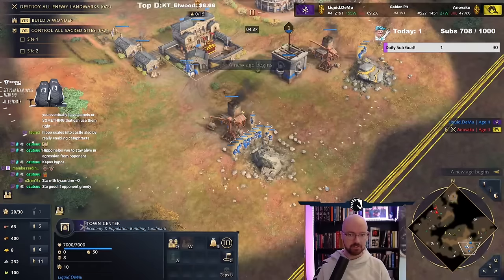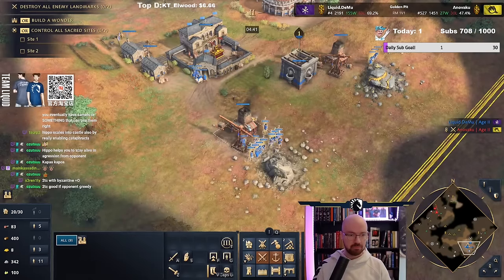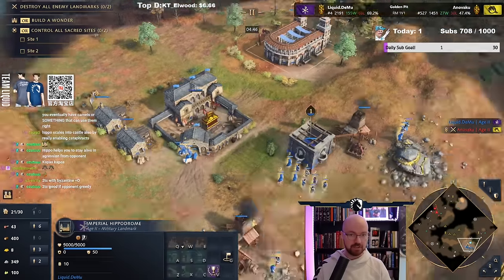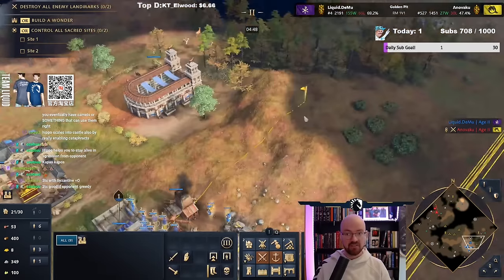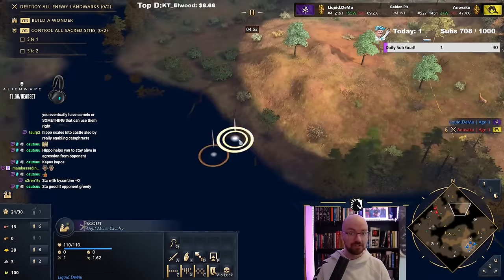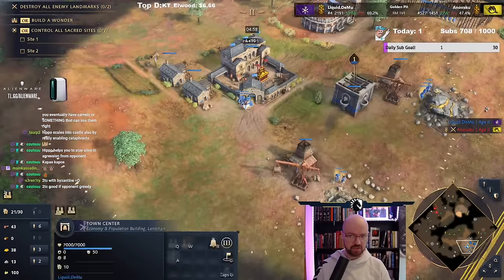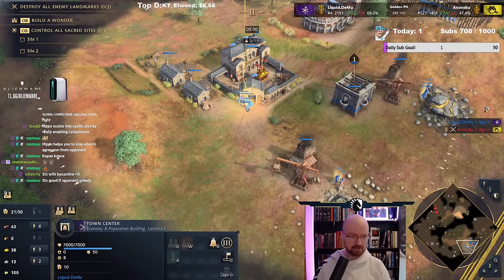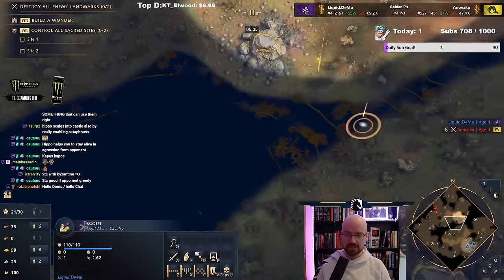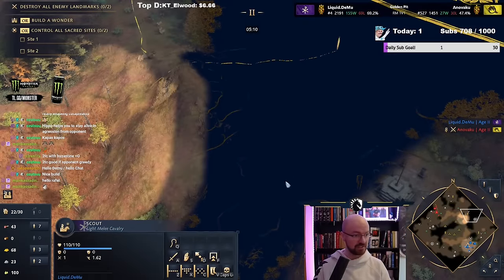Where should I put my next TC? I'll probably do it over here — mix some berries. This is a very nicely timed second TC, close to about 450. Depends where you can put your resources in general. If your stone is close, you can mix and match how you want to do it. I think this was about as good as we can do it in this scenario.